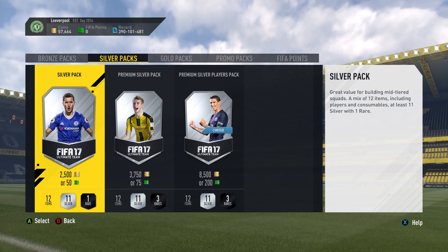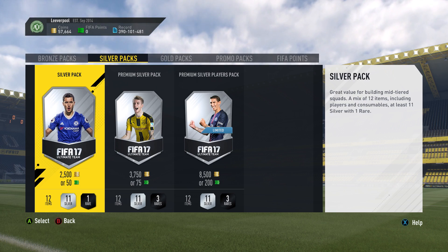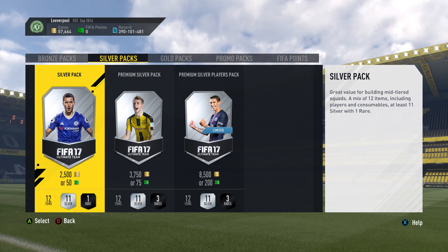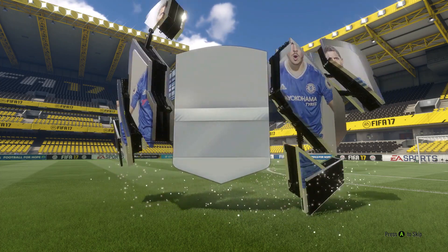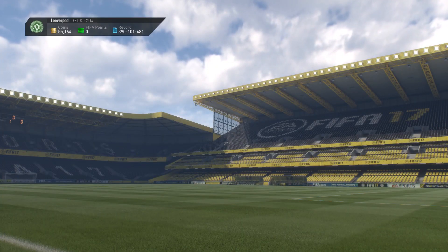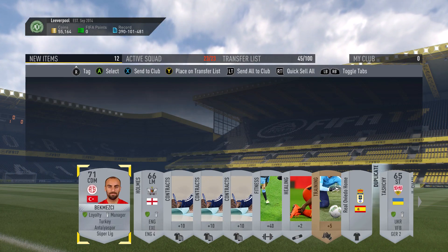Right guys, so this is going to be the second video we make based around these silver packs. Now if you watched the first video, you'll remember that we basically broke even and made a tiny bit of profit. I looked back at that video and it actually turned out that we made about 2,000 more coins — my math was absolutely terrible. So from the first 10, it proved to be a profitable method. Now we're doing this again just to check if we got lucky with the first 10 or if this is profitable on a regular basis.